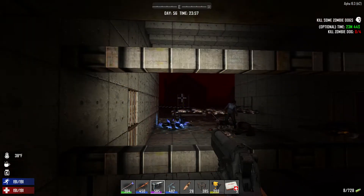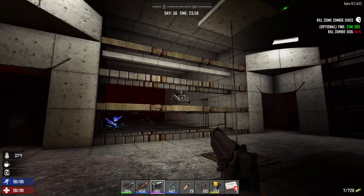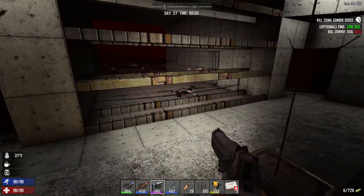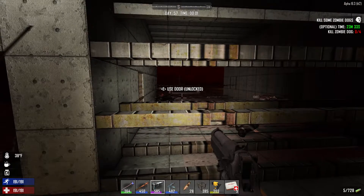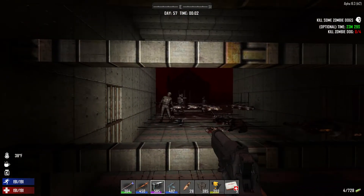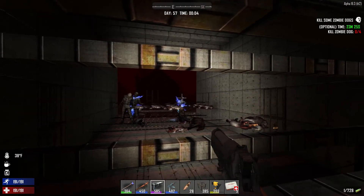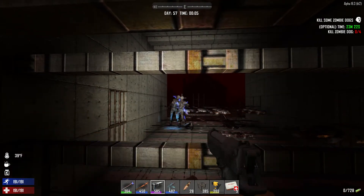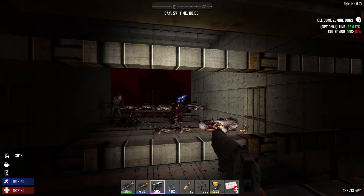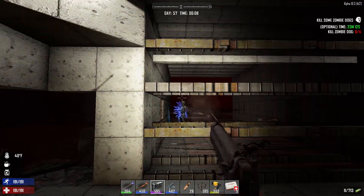Much better than it did with the zombie bears. You know what I figured out right before this horde started? Our generator was out of gas - we might not have been getting any help during those zombie bears. Come on, there you go, fall down. What's going on over here? Lots of soldiers.